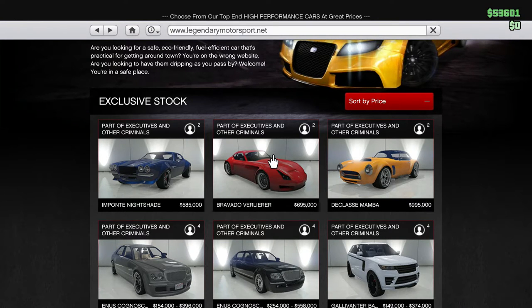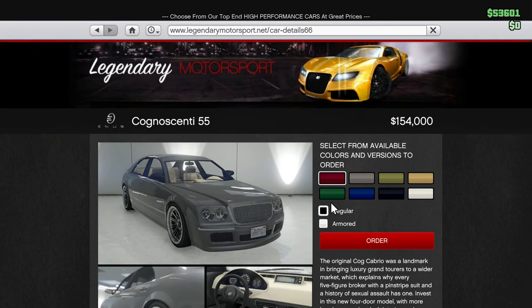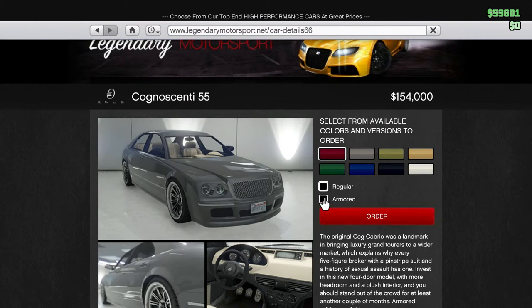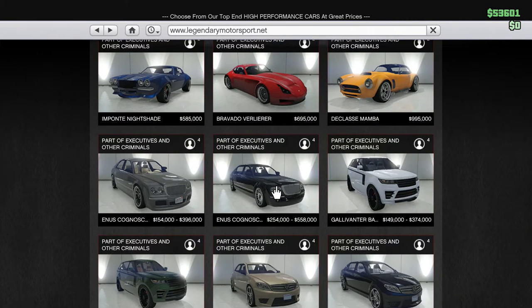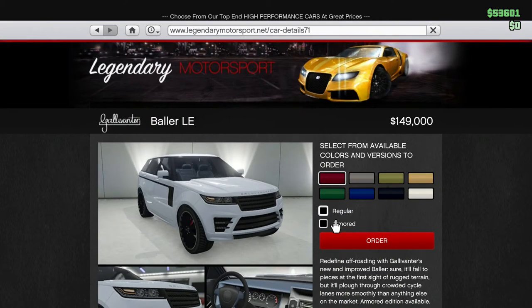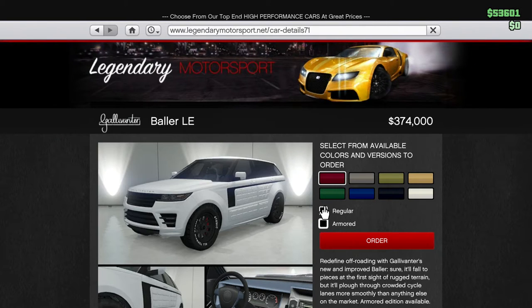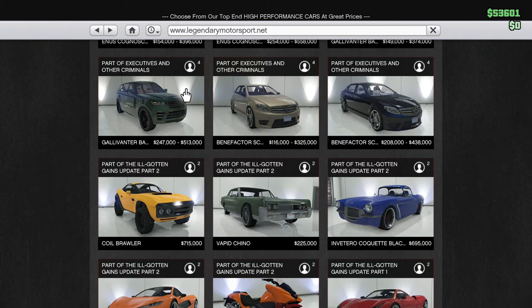We got this Bravado Valero for 695,000, and another car for around a million. This one here ranges in price depending on whether you choose armored or not. The armored version looks very different — I'm not a fan of that look, but it'll protect you. Same with this one — armored or non-armored. GTA Online is gonna go insane with these armored vehicles.